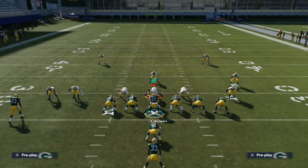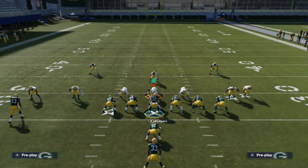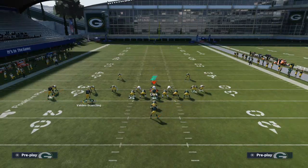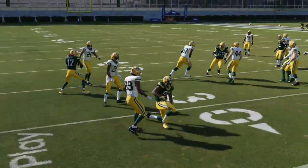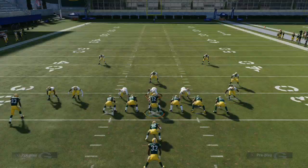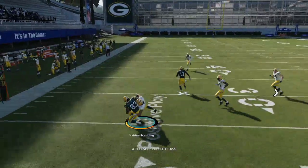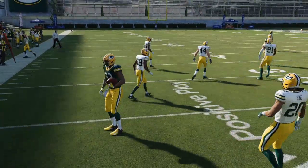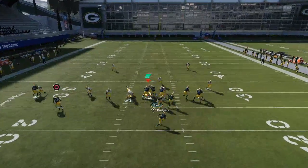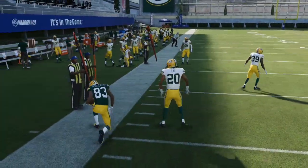What most people are going to do is man-align, press, and shade coverage outside and over top. Against man-to-man coverage, you can throw these bubble screens with a very high success rate. I've done multiple videos on bubble screens this year — I think bubble screens are very important to have at your offensive disposal. As you'll see, Kevin King is super shedding Devontae Adams right now.